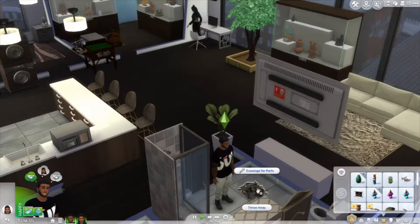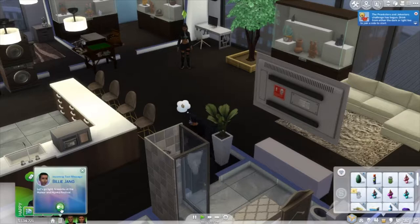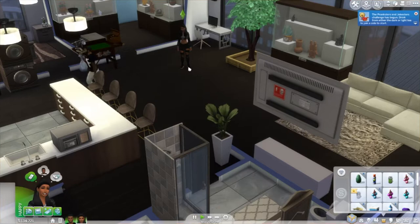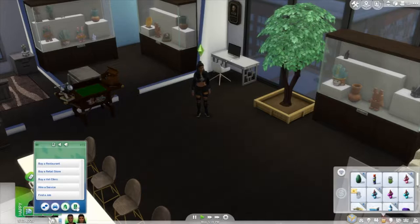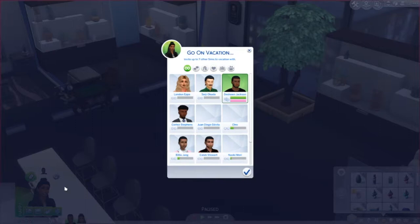Let's go ahead and start this let's play. Deshawn just fixed their sink, so I'm going to have him throw this away and we are going to get ready to go on vacation. They're getting ready to go, so I'll cancel that. Let's have her book it. Why do I always forget what menu it's under? So let's take a vacation. They actually just returned from vacation to Granite Falls, but you know, it just fails in comparison — it's not the same.